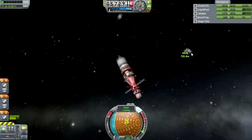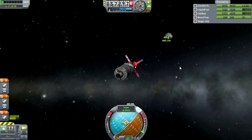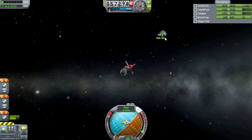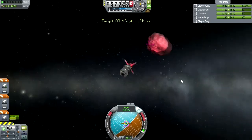We seem to be going closer — good sign. Let's go prograde and retrograde just to be careful. Have I mentioned that this is a big asteroid? Look at that. The question is whether I should decouple my existing mission from the asteroid before trying to dock this one. Can we target the center of mass like we did before? Does it treat that like an asteroid, or does it treat it like AD-3 the vessel? Oh, it can target the center of mass — okay, so I can do this independently.